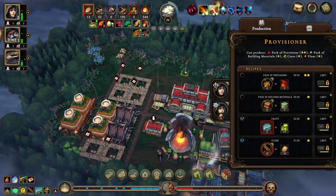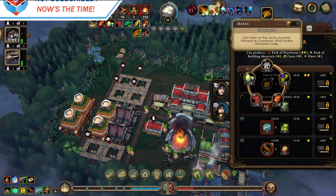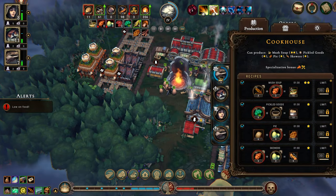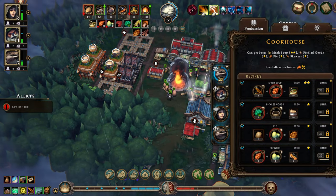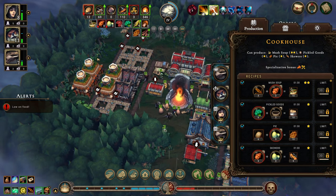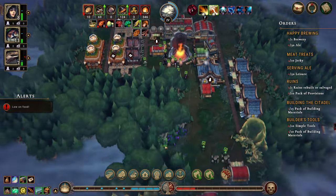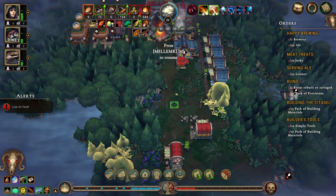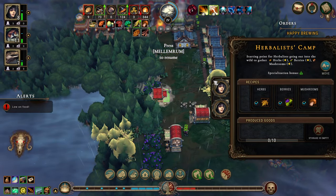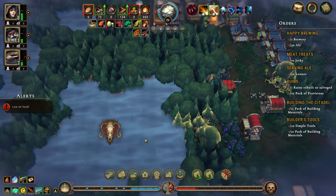We're running low on food, which isn't great. We do have some herbs. I wanted to look at the cookhouse — we're going to get some mush soup, which will also get us some jerky, so that's very good value. We really do need more food. We can stick a couple of humans in the berry spot and that will give us a ton of berries, which is what we want.